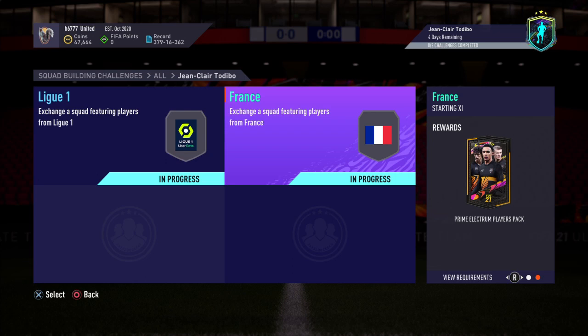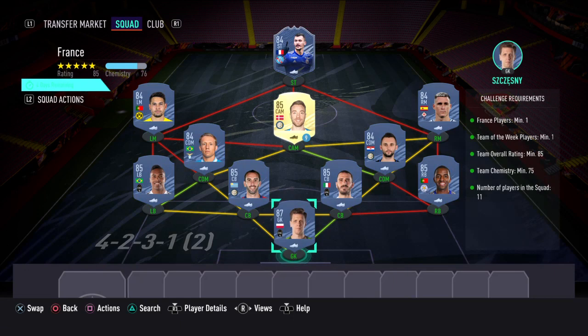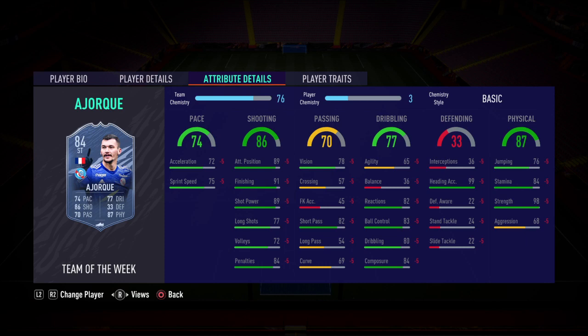The second SBC you'd need to complete is called France. For this one you get a prime electrum players pack. The requirements are: France; minimum one Team of the Week player; overall rating minimum 85; team chemistry minimum 75; and 11 players in the squad.